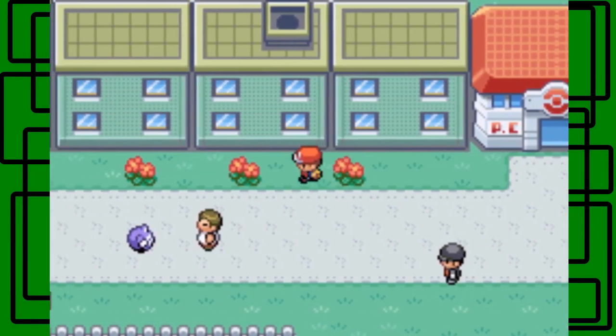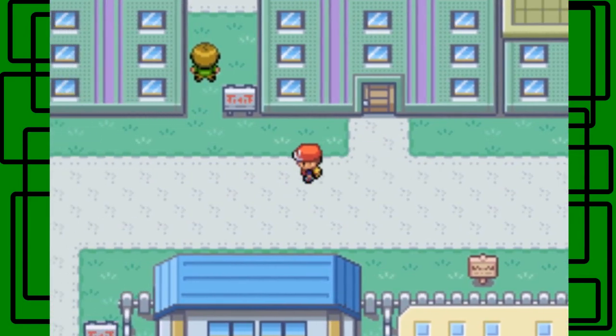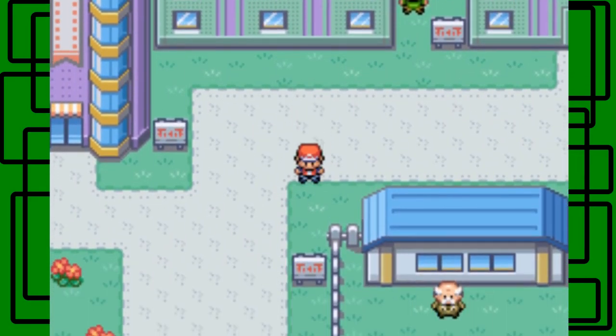Hello there, I am Giant Girl with my Pokemon Leaf Green Redo. In the last part we got to Celadon City, we got an Eevee, we finished up Route 8, and went to the underground path to get here.